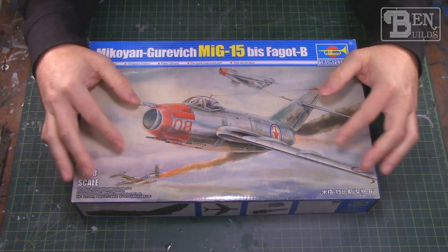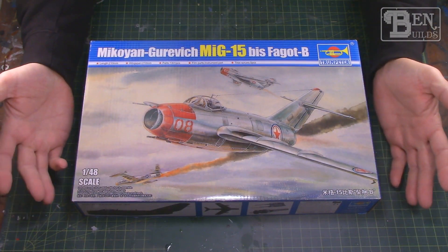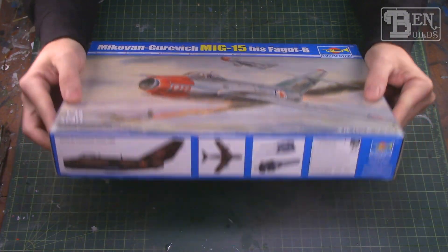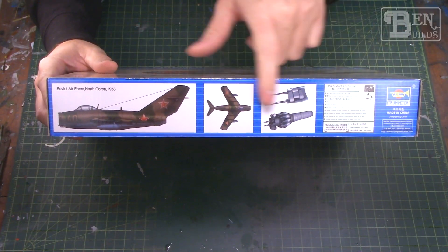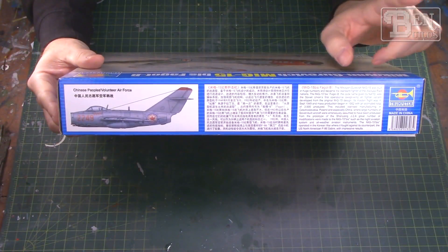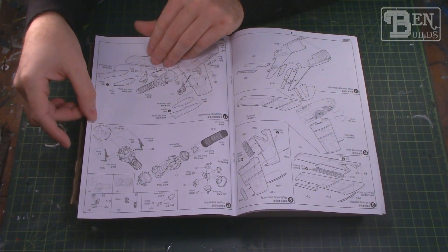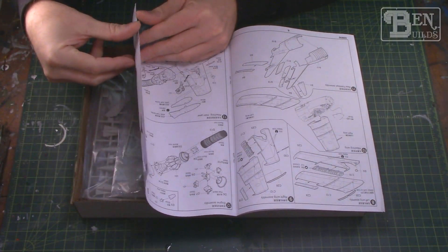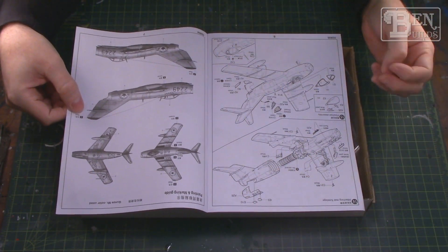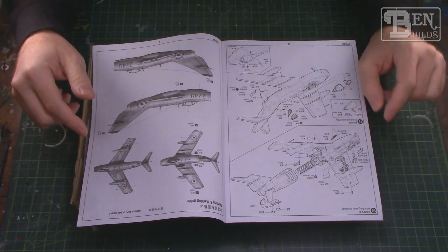We're going to give this kit a good once-over and check it out. Joe has not been very happy with this kit — there are a lot of fit issues — so hopefully with his help we'll navigate our path to get it finished. In terms of markings we have two options: a Russian camo version and a natural metal North Korean version. Inside the box we have very nice, detailed instructions. We are also given a full engine, and I'm leaning towards leaving it out to avoid making this tail-heavy — it's a short, stubby aircraft so I need enough weight up front.